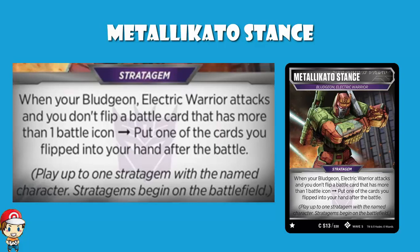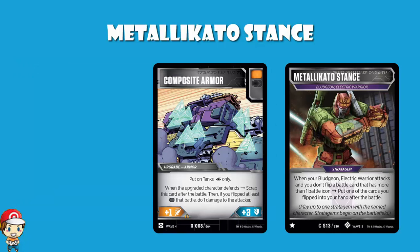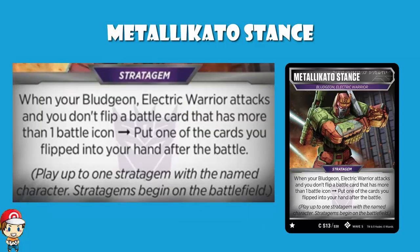Bludgeon is coming out as a character where you have to build your deck super carefully. One of my favorite cards with this is Composite Armor — I think Composite Armor with Bludgeon is a phenomenal combo. But Composite Armor has two icons, which means if you flip it while attacking with Bludgeon, you don't get to put one of the flipped cards into your hand. To be super clear: when attacking, if all flipped cards only have one battle icon or zero, you get to choose one and put it into your hand. But if any one has two icons, you do not.